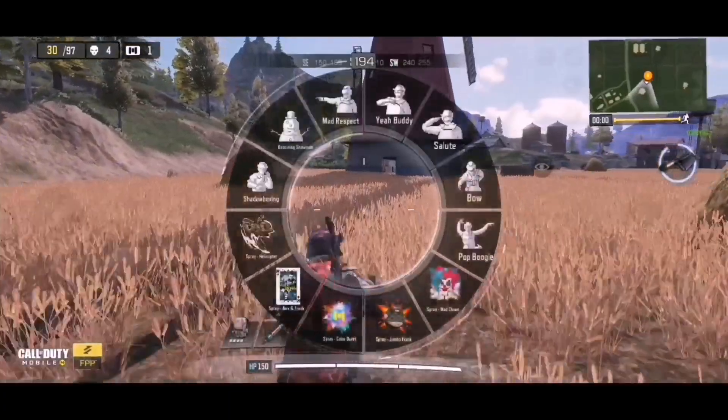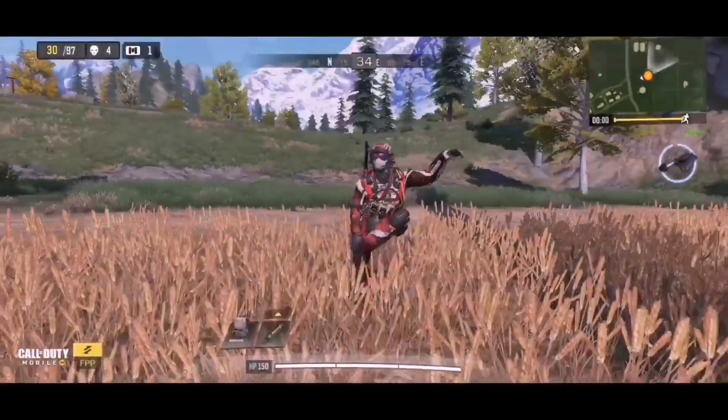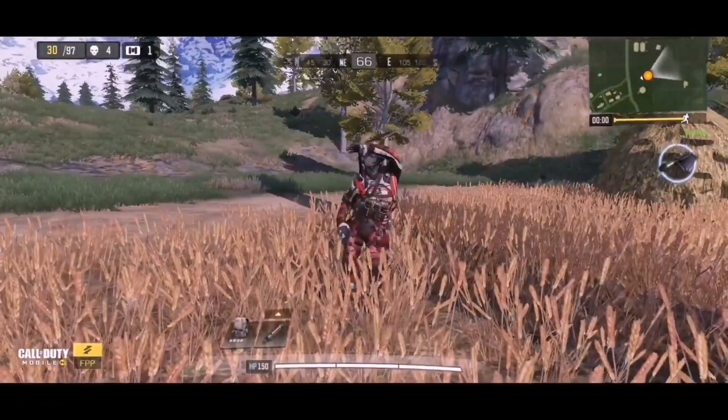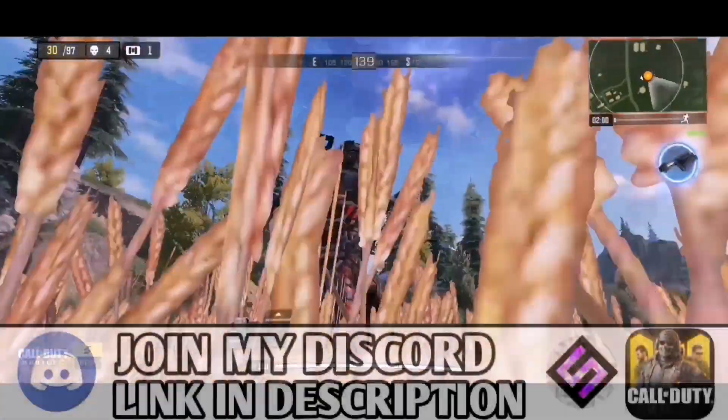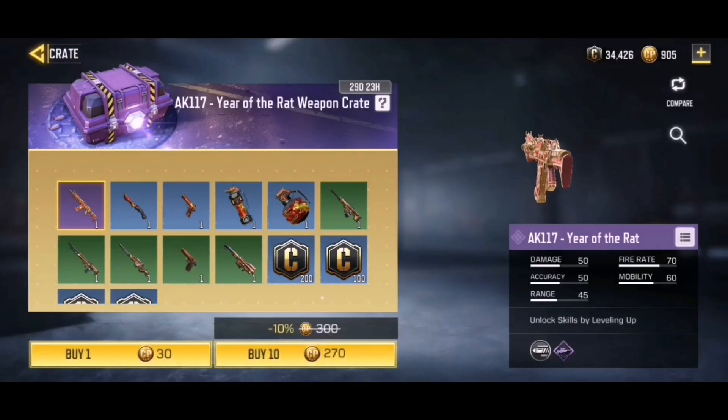Hey guys, what is up and welcome back to another Call of Duty Mobile video. In this video we're gonna look at the brand new crate that was just added into the game — the new AK117 Year of the Rat skin. I'm pretty excited to go ahead and unlock that skin for you guys and just show it off a little bit, see how it is, if it's good, if it's bad, if you guys like it.